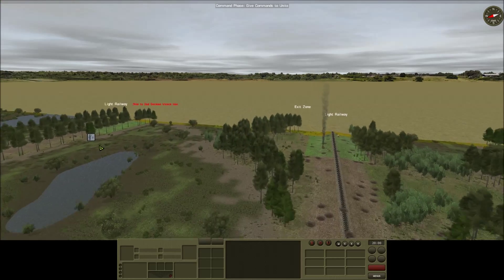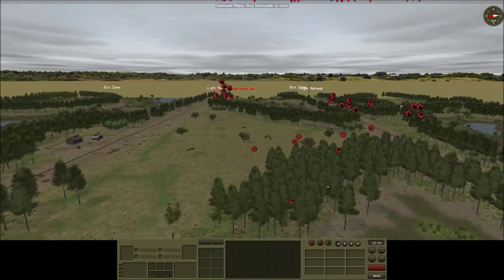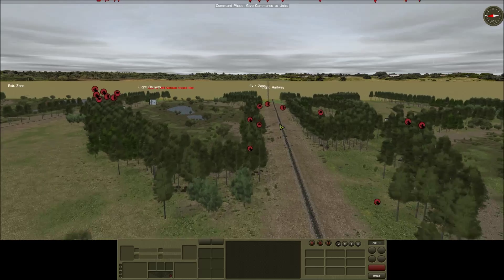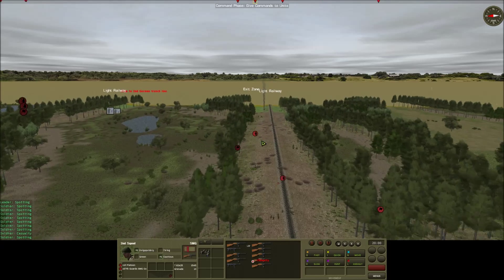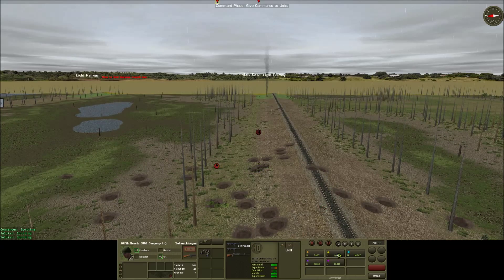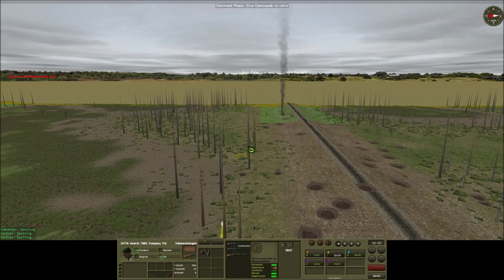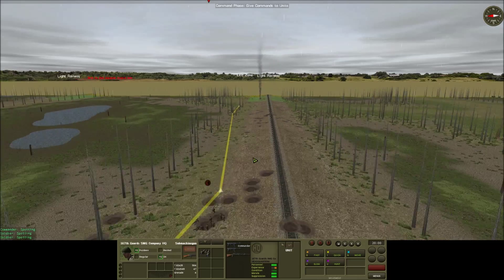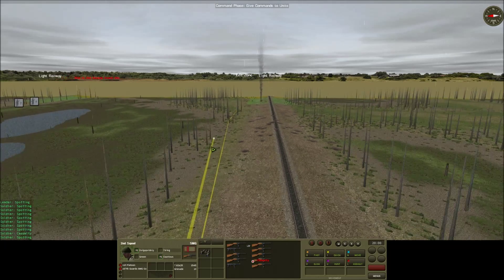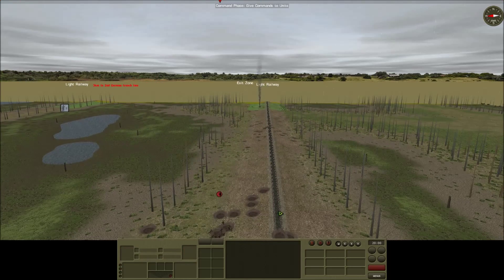It's time to try and cut them off and take these two objective areas, this railway line system. Let's get firstly these SMG platoons - they're going to be my key force for doing this. We'll get them racing up like so. Going to leave this first one here just for a bit of overwatch - there could be another German line of defence there.